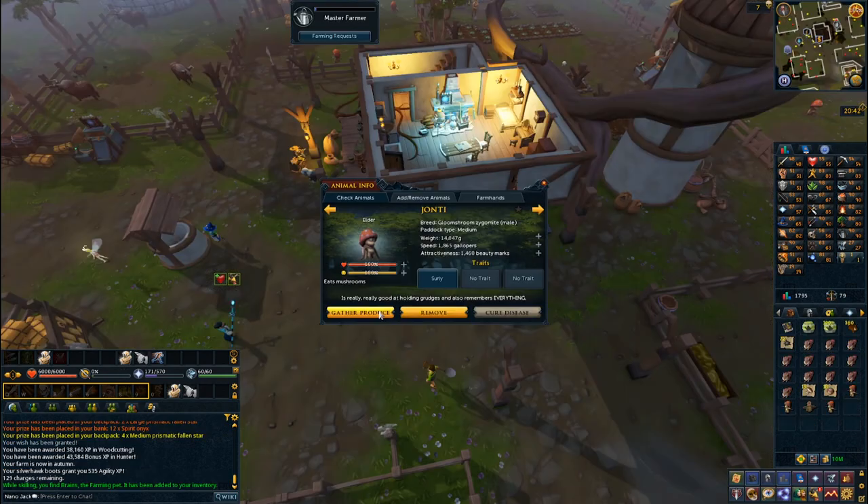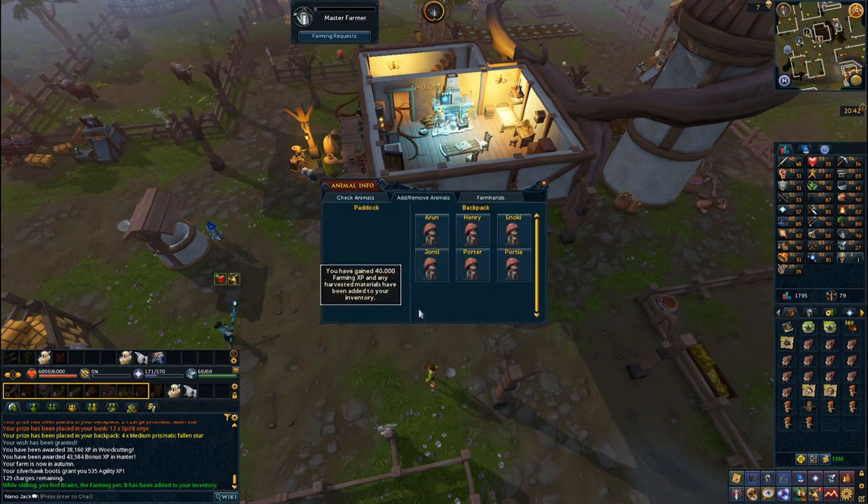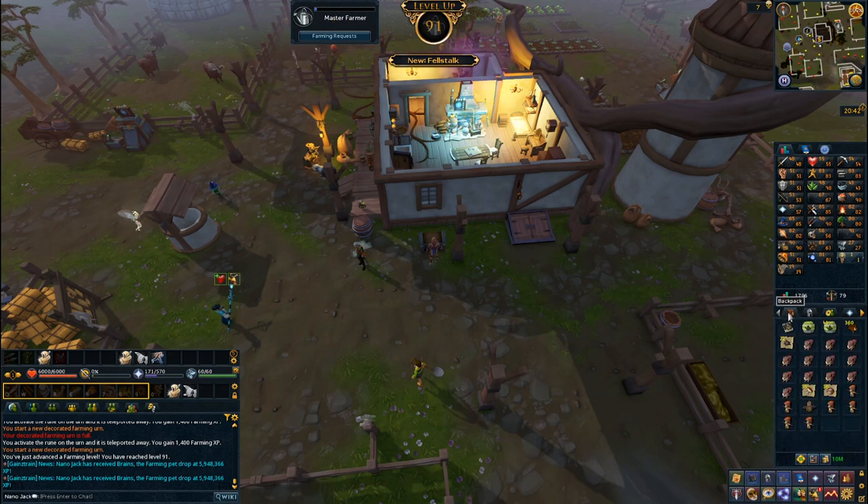Then whilst checking my animals I got the farming pet at 90 — or maybe 91 — farming. I think I got the pet and the level around the same time, but yeah that's my second skilling pet after Cooking, which I got during double XP a couple of days after I made the account.